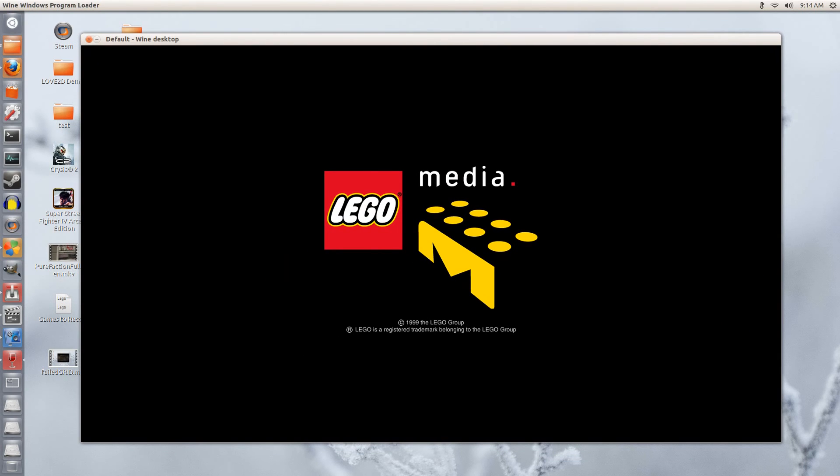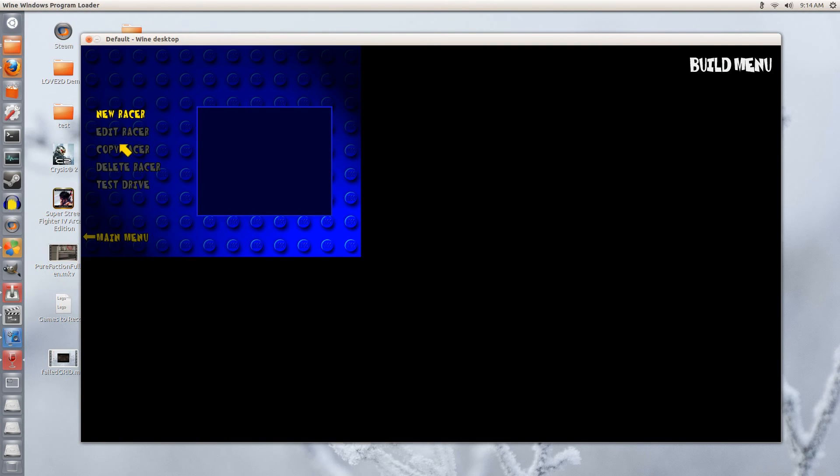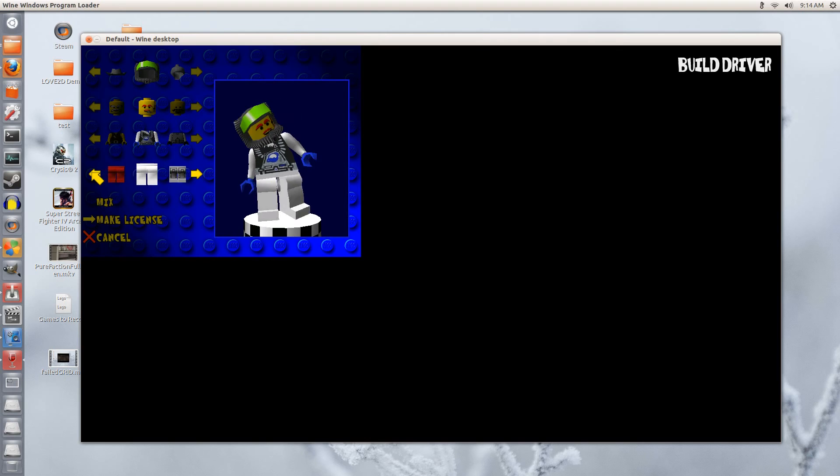Now since this is such an old game, you're going to see that the main menu is stuck on the top left. But when you play the game, the entire screen stretches, so it's okay — it's just the main menu that's like this. I'm surprised this game works at all, actually, how old this game is. I played this like crazy as a kid. LEGO PC games are always fun.